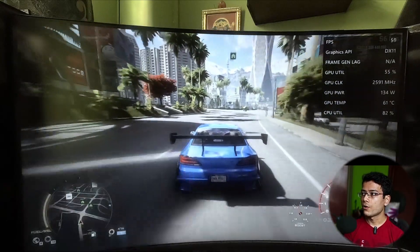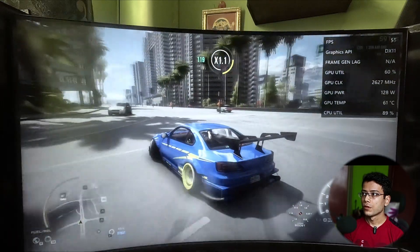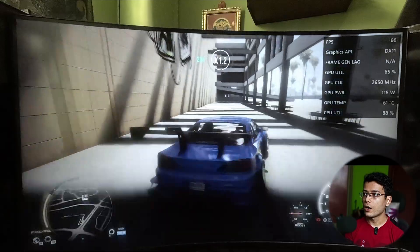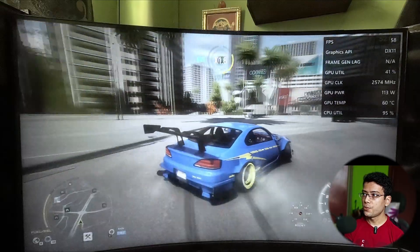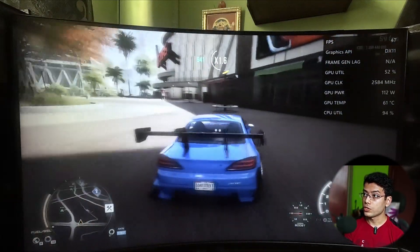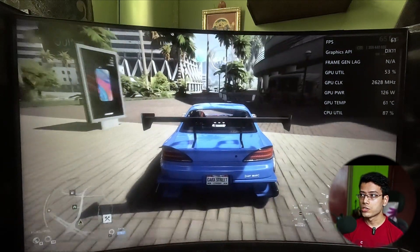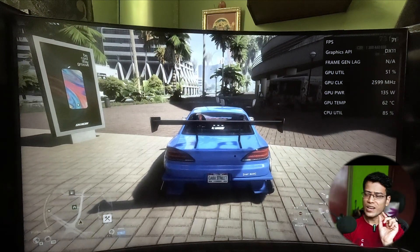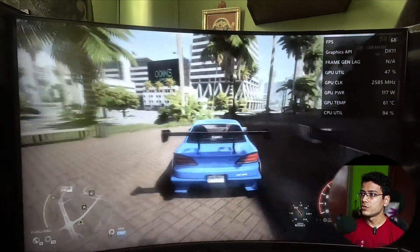Now look — we're getting around 60 FPS. The GPU utilization has gone from around 28-25% up to 40, 50, even 60 percent. The GPU power is now 121 watts versus earlier when it was around 94-95 watts. That's a noticeable improvement just from doing that one step.